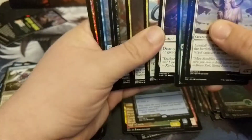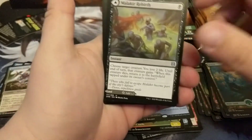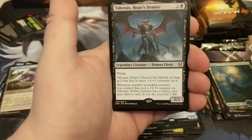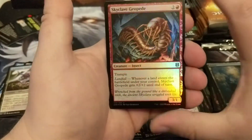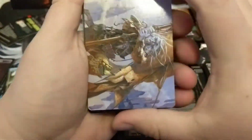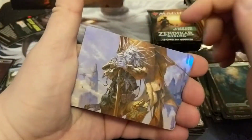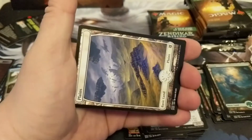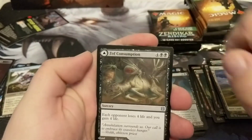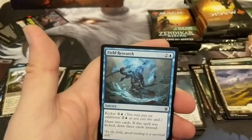We got ourselves a Rebirth Expedition, another Coral Helm Chronicler, a Toborox's Hope's Demise, and a Skyclave Jailpad foil. Duplication is strong in this box — kind of a surprise really. I haven't had this much duplication in the past.